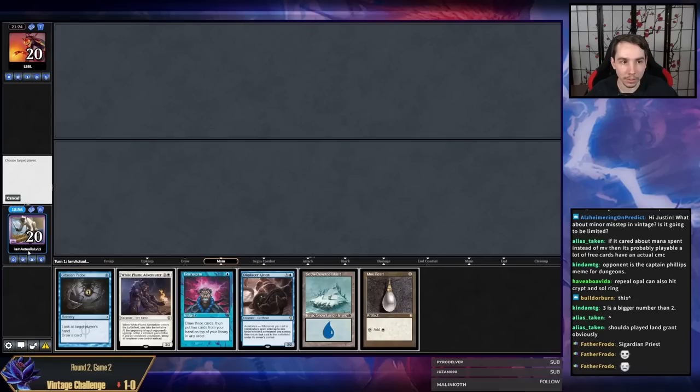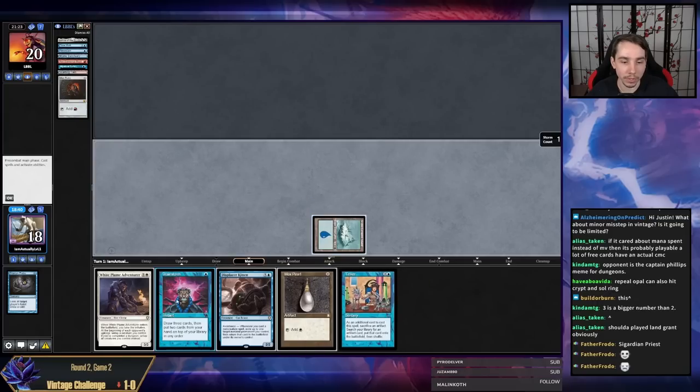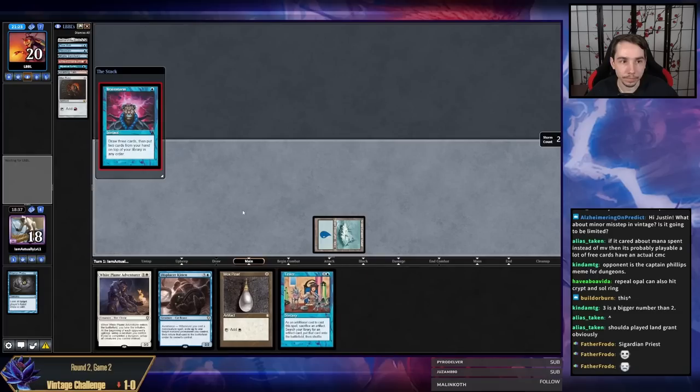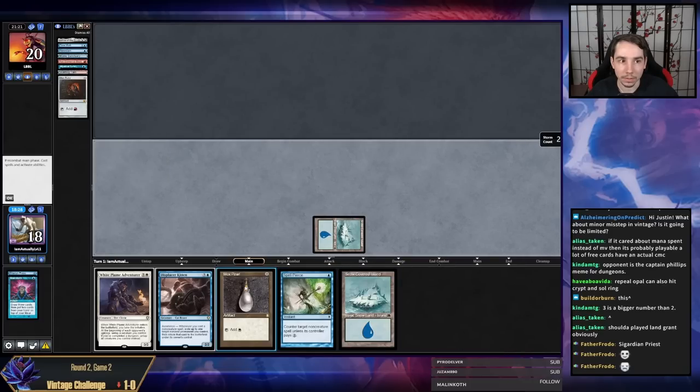My opponent has Time Walk, Preordain, Mystic Sanctuary, Red Blast, Ruby, and a fetchland. I don't really feel like that's a very strong hand, but I think I just have to Brainstorm here. We did hit a mana. I'm just going to hold the Pearl because of Shattering Spree and Braid. At the very least we can shuffle away the second White Plume if we want.